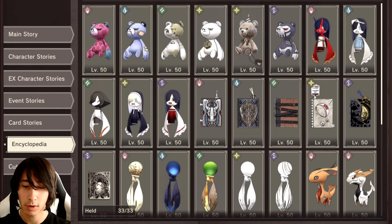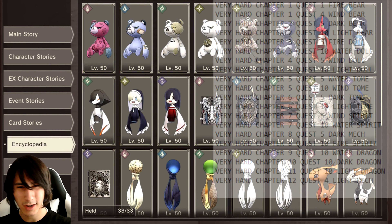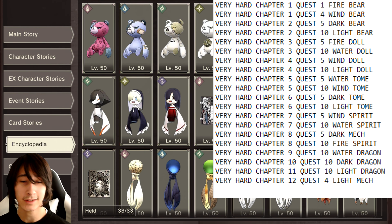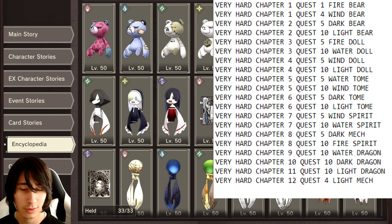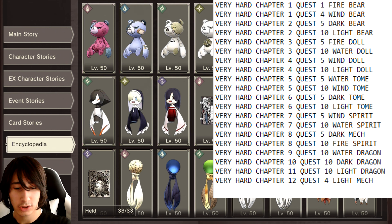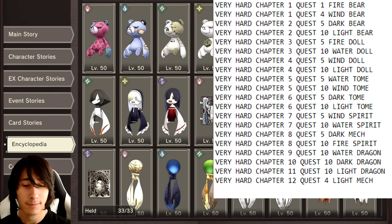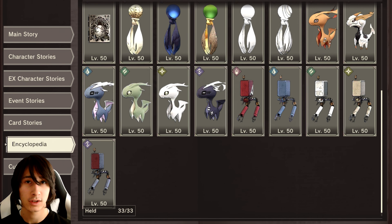I have a little card I made — I'm going to put it up in the corner of the video — and that's going to be a list of all the main quests you have to complete in order to obtain each of the main companions. Basically, all of the main companions that are not event companions are going to be unlocked in very hard mode of the main quest.